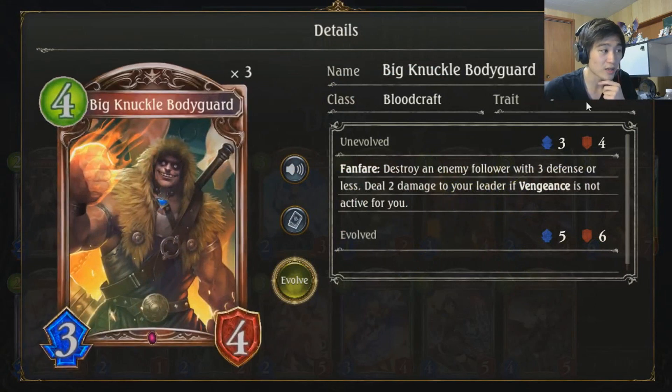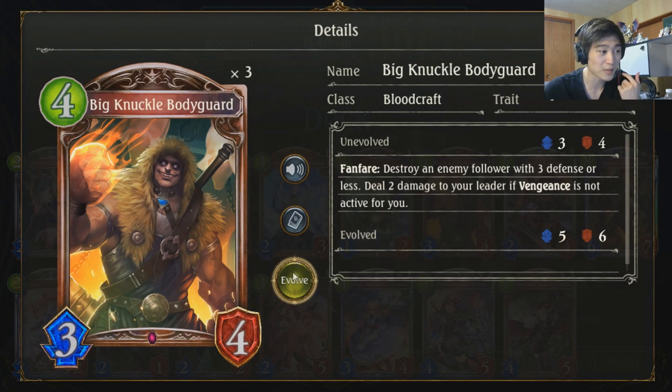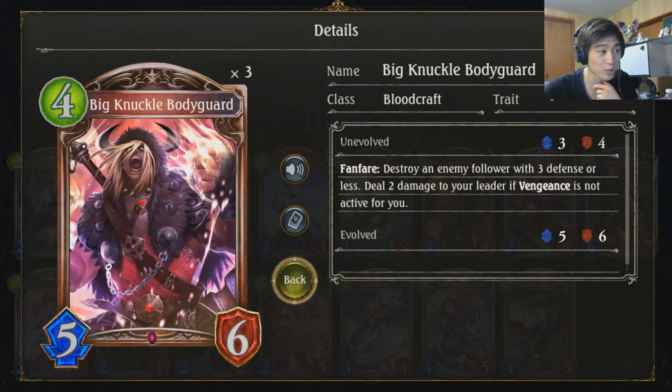Big Knuckle Bodyguard is an insane blood card. It destroys something with 3 or less defense, and when it evolves, it becomes a 5-6 rather than just a normal 4-5 which a lot of 4-cost evolves turn into. So Big Knuckle Bodyguard — great effect and good stat line.